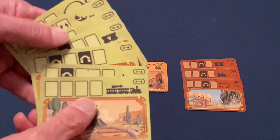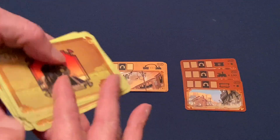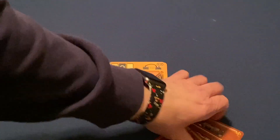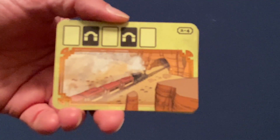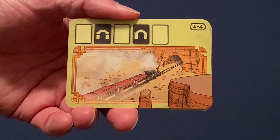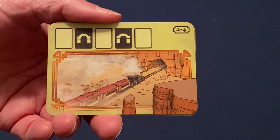You shuffle the selected round cards, add one station card to the bottom of the round stack, flip the stack to the play side, and give it to the first player. When the round advances, the stack passes to the next player to the left of whoever was first player in the previous round.